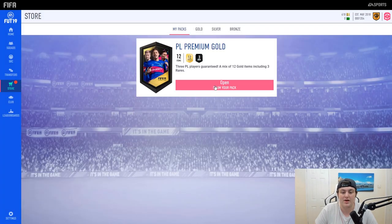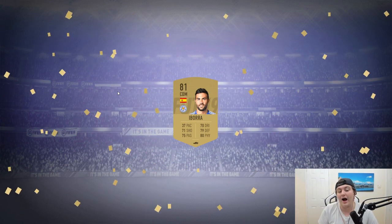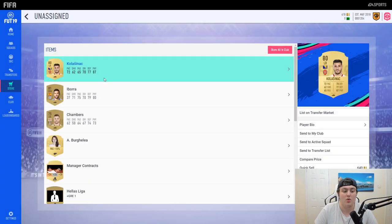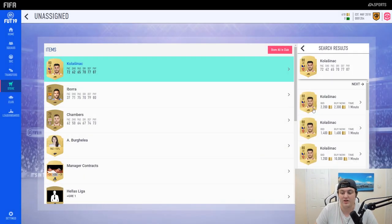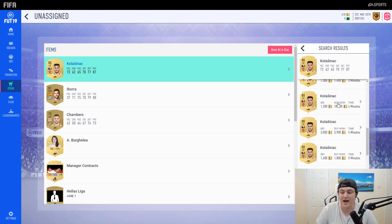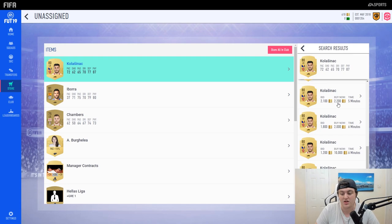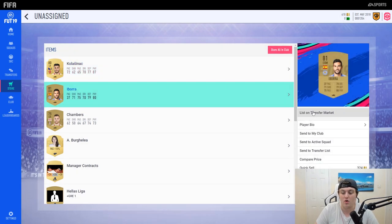I actually have a Premier League premium gold pack — log into the web app every single day and you get a brand new pack. What's great about these packs is the good leagues; for example, you get a lot of players that really do sell for quite a lot of coins. I've just got Kolasinac — he's selling for around a thousand to two thousand coins, so I've made a thousand coins just from that.